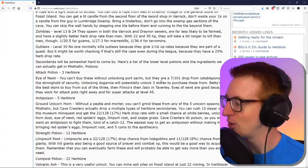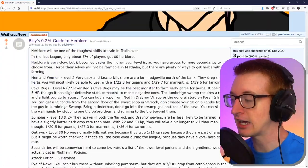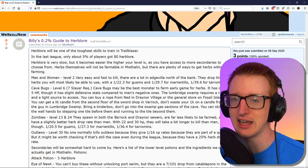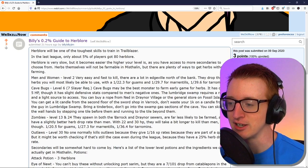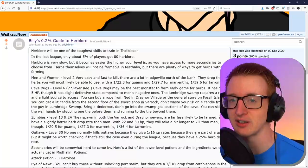This is sick — look at all these words, great information in here. This is the guide I'm going to be looking at as I just walk around Mistlin and check out these areas just to prove that they're real. It's available on the WeSkillNow subreddit — check it out.